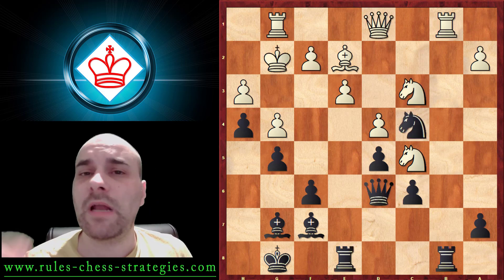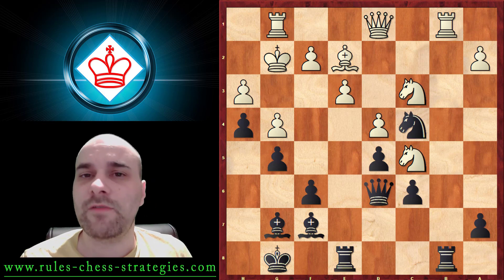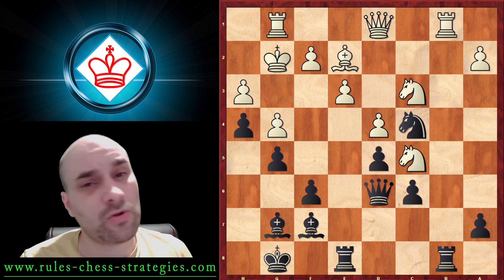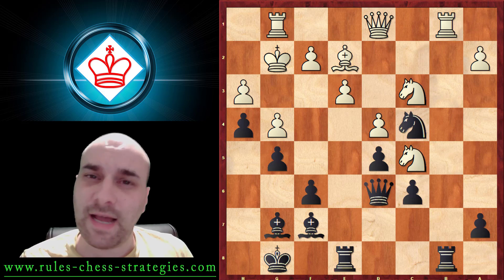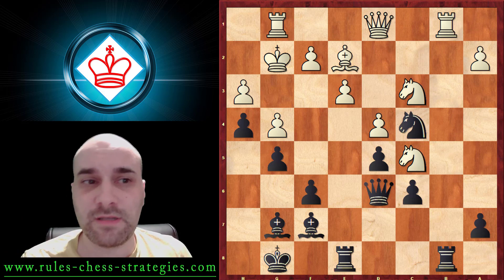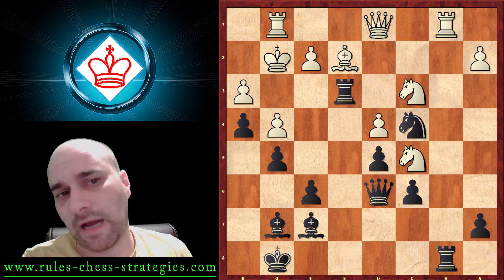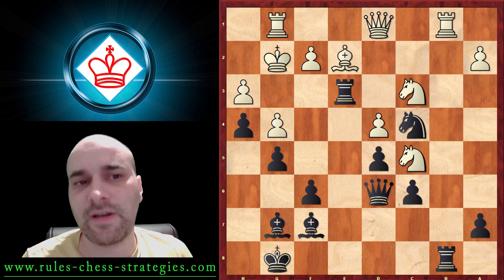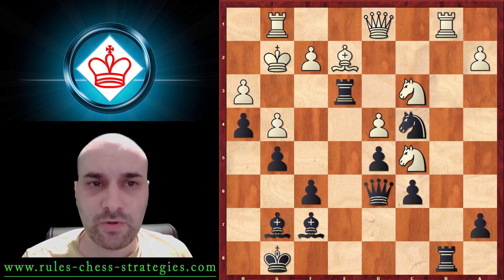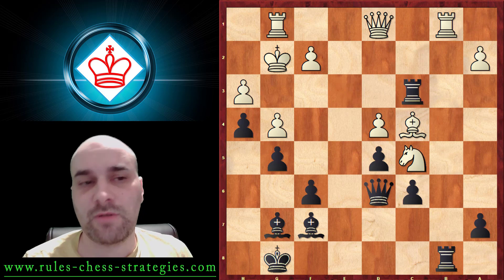We collected two pawns here and it's clearly better, but it's not so easy to calculate. During the game, try to calculate the most easy way for you — we're not computers. Now we're making analysis and it's okay to analyze more moves to try to improve our thinking system and our tactical vision. But during the game, I like this move a lot because it's very straightforward. His opponent captured on c4, and now we have this continuation.